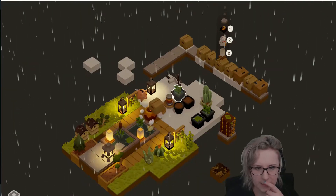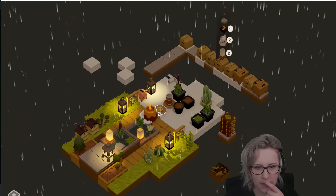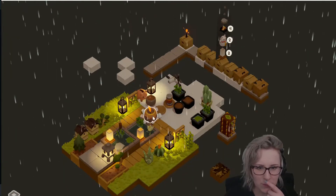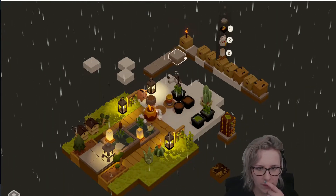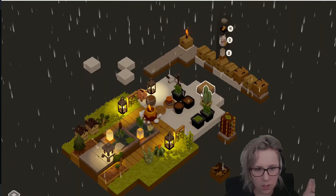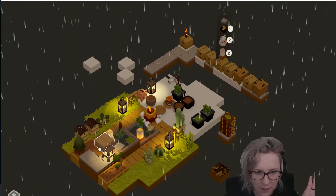So you just feed them coins and they generate more and more stuff. And then we make a garden — it is called Gotcha Garden so that's exactly what I'm making: a garden.